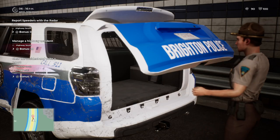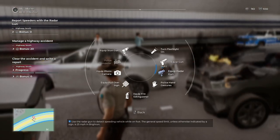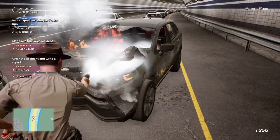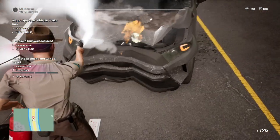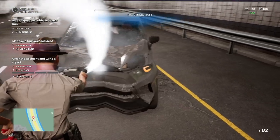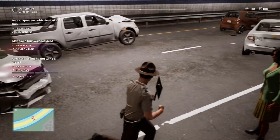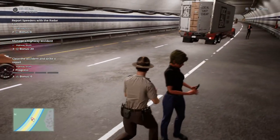Tools — fire extinguisher. Let's extinguish this fire at the accident scene. Where is it? Fire extinguisher — how do we use this? Okay, like this. It's the first time I've used a fire extinguisher in this game. Is it working? Come on — here we go! Good stuff. Holy crap, there are many cars involved here — a lot of people to speak to.